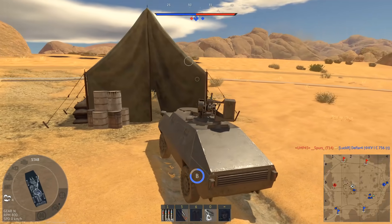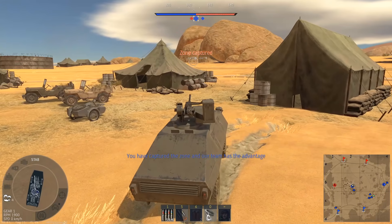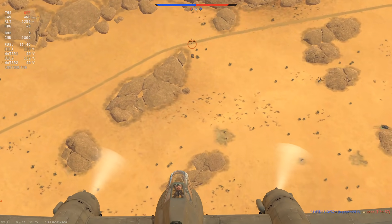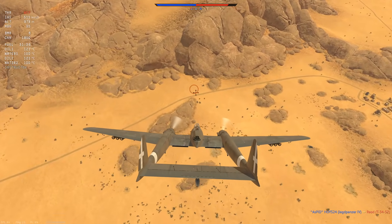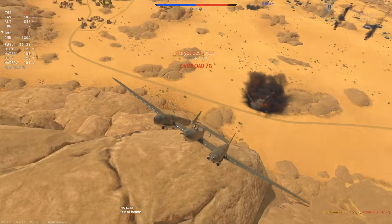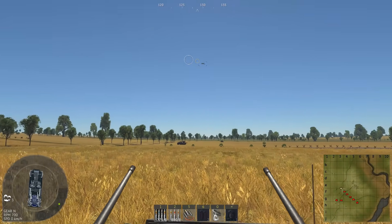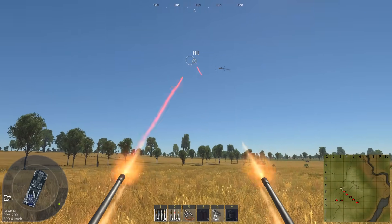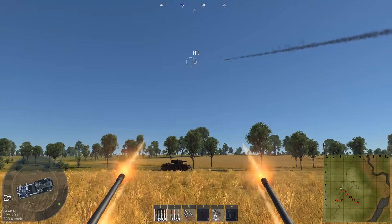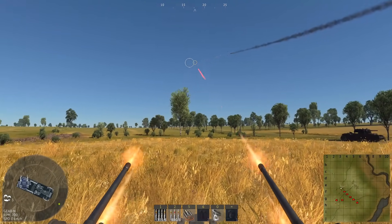DAKA is how much lead something can put downrange. At 3.7 BR this vehicle is straight up brokenly, stupidly good. When it comes to SPAA — Self-Propelled Anti-Air — there are two types of DAKA: Pew Pew DAKA and Thunk Thunk DAKA. Yes, this is really advanced PhD stuff. Pew Pew DAKA refers to machine guns and small autocannons — it's all about having a high rate of fire and a constant stream of bullets sent downrange, very useful when trying to hit a small fast-moving target such as an aeroplane.